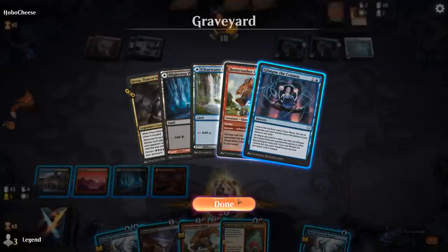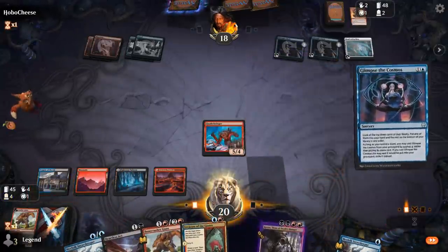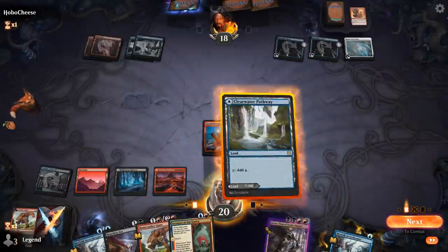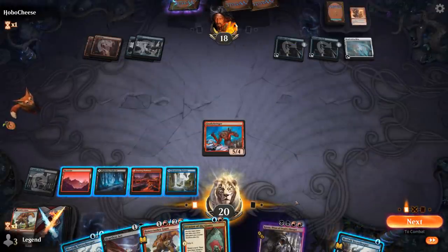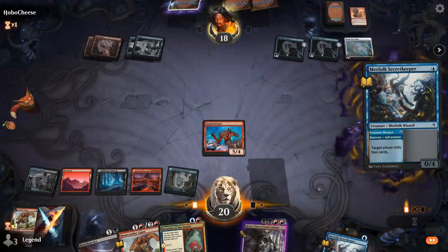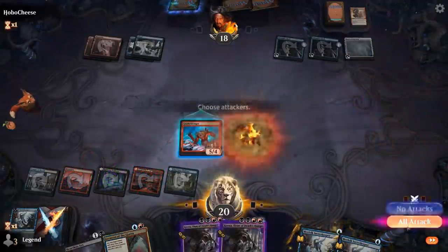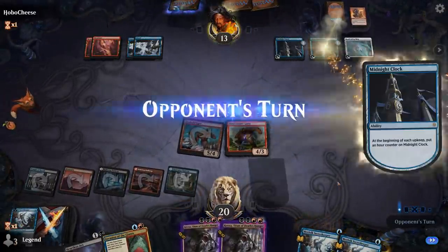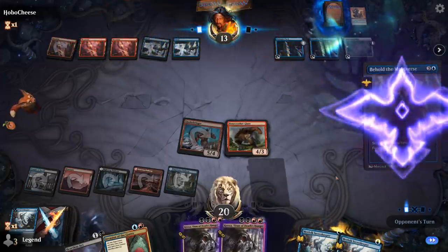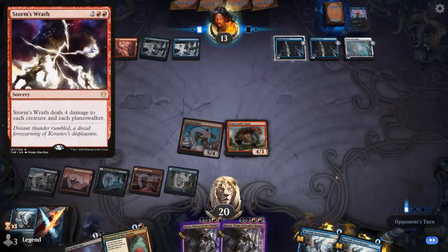Invasion of the Giants comes up. Might want a Glimpse to try and pick up another blue source. Second Secret Keeper. We'll try it. There's my Pathway. I think I'm okay just running out Bonecrusher as a 4/3, although there's a chance my opponent will wipe the board. Start by milling myself — another Quakebringer in the graveyard. Let's play the 4/3 here and hope our opponent can't wipe our board.